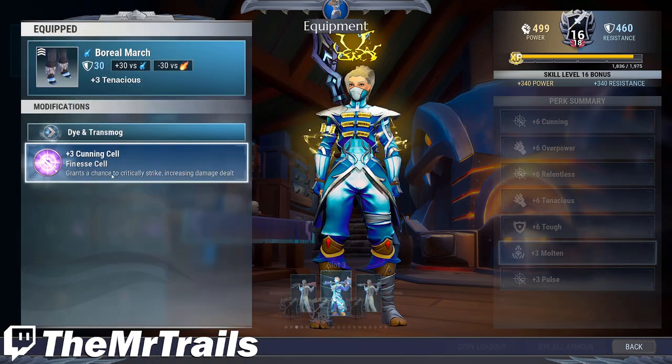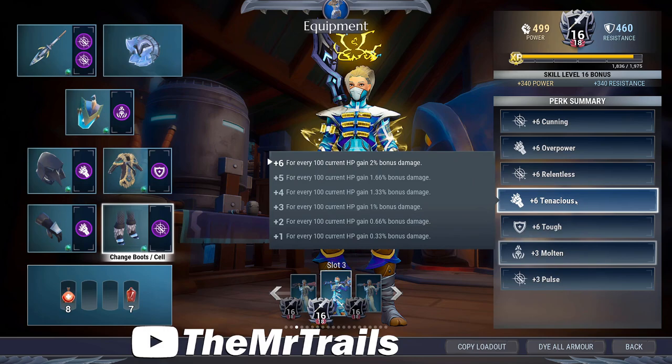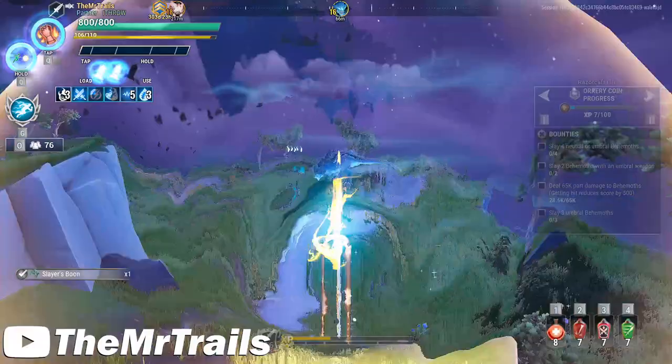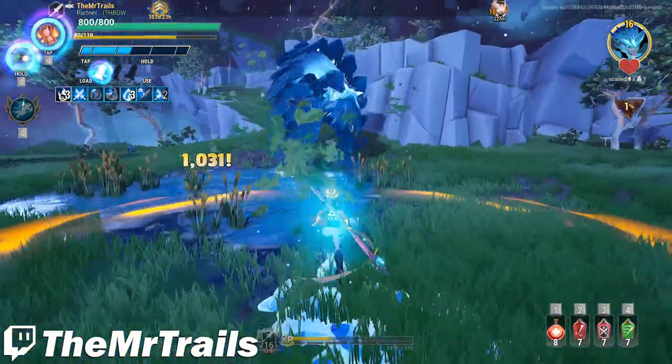This perk summary would then be six Cunning, six Overpower, six Relentless, six Tenacious, six Tough, three Molten, and three Pulse. You can replace one or both of the Overpowers in this build with Berserker to have a bit more consistent damage. The Savit Pike is pretty solid, and while it's not exactly competing for the best overall Pike, it's definitely the new best Shock Warpike.